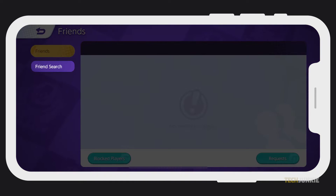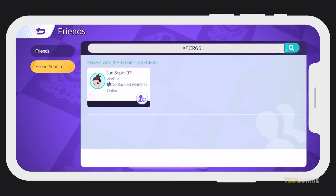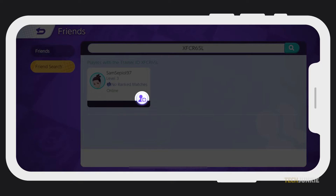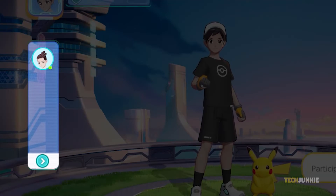Tap on Friends Search, then on the search bar above. Type in your friend's trainer ID and check the results below. Once their profile pops up, tap on the purple icon at the bottom right of the tile to send them a friend request. When they accept your request, they'll pop up on your friends list.